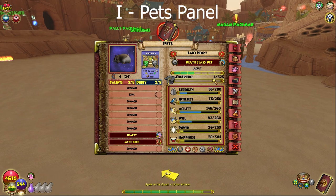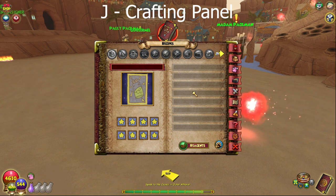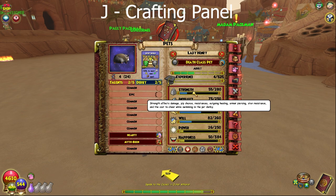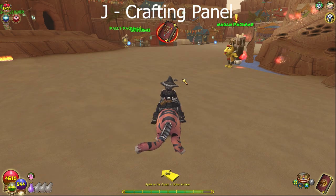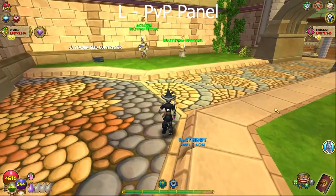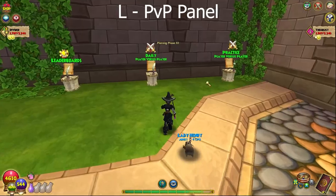I opens your pet page. J is for crafting. Not that many people know J is for crafting or I is for pets. Instead of going to your backpack, you can press I quickly for pets or J for crafting. L applies to PvP - press it and it brings up the PvP status of your match, though that one's not really that useful.